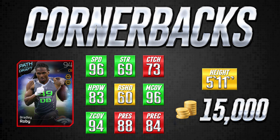The first card we are going to be reviewing today is cornerback Bradley Roby of the Denver Broncos. This is the Path to the Draft card that came out around draft time, and he is actually an absolute beast. This card is going for about 15,000 coins right now and I really, really like it. Bradley Roby has some of the nicest attributes of any of the rookie cornerbacks in this game.